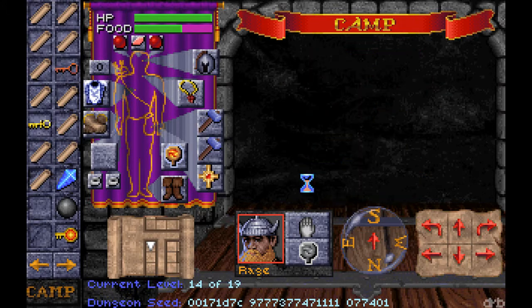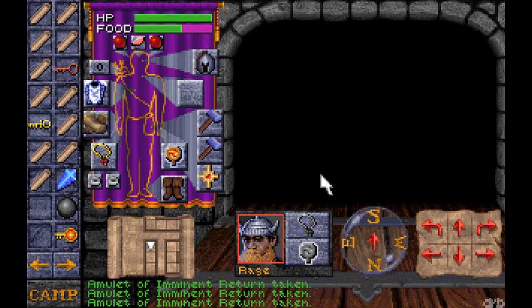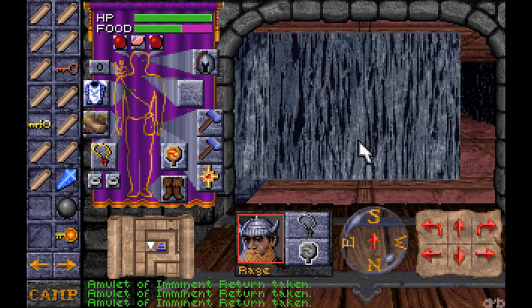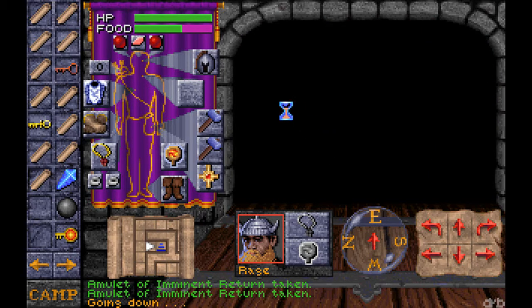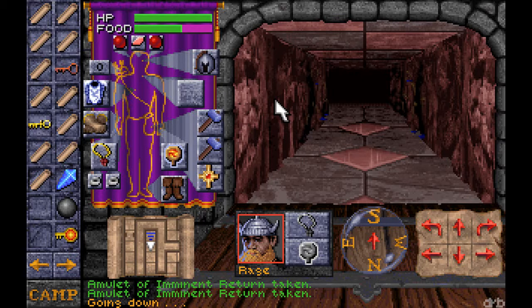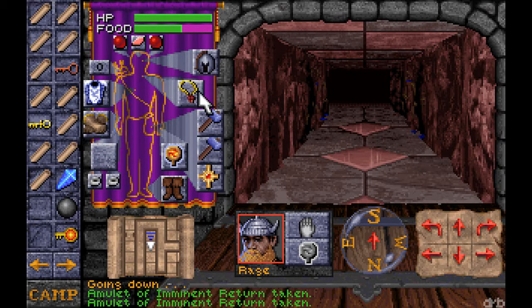I'm actually gonna look it up. Check this out — the Amulet of Imminent Return. It's sort of like recall. It returns you to the last staircase you used. Along with a hefty loading time, apparently. Here we are — up a level too. So you jump down there. I suppose it would return you to the staircase you had gone up last — it's the last one you used. That's pretty cool. I'll hang on to that. Keep it around my neck.